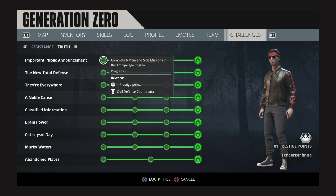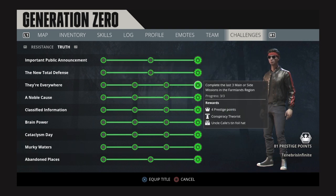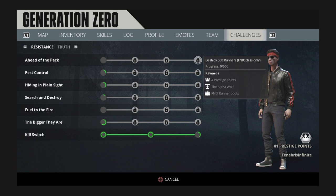Over in the truth tab, everything is related to completing various objectives and missions throughout the game. When you complete these missions, you'll get a variety of prestige points, and these should all affect your character retroactively — I've got 81 prestige points at this point. When you complete these missions, you'll also unlock vanity items from time to time, which are probably the most interesting reward for completing these challenges. Some of them sound pretty interesting, like the Fenix runner boots. When I unlock this stuff, I'll do a video on it right away.